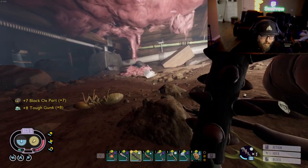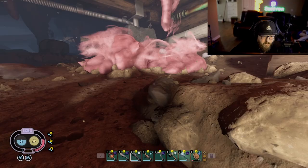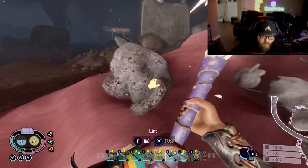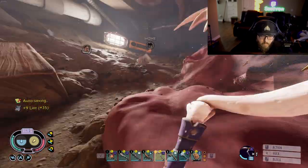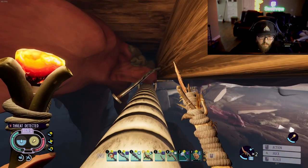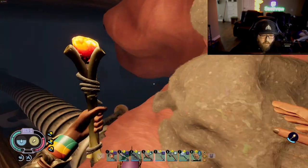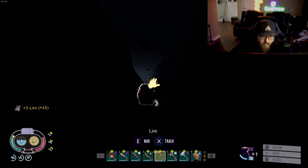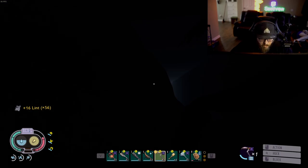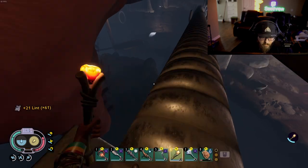No black ox horn — gotta love it man. GGs Grounded with your 50% drop chance — 50% my butt, more like 3%! Alright, we got some lint here. There's going to be some right up here in this crevice. As you can see there's a good chunk right here, so I'm just going to chop it and smash the E button and hopefully get it all. It's not going to work if you punch it — definitely got to use a chopper. We lost three pieces but we'll see if we can find them later.